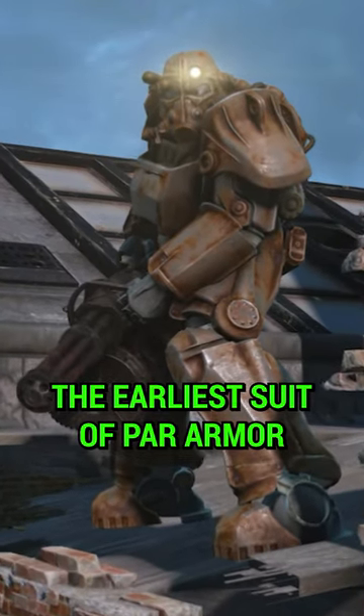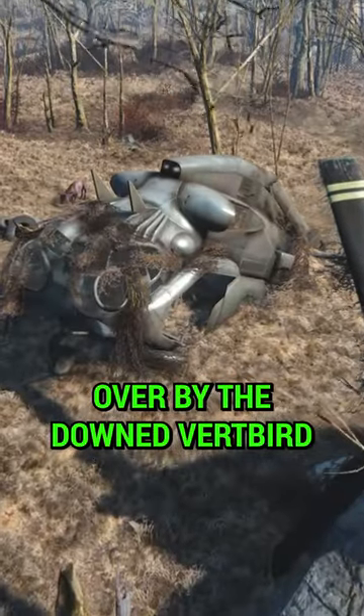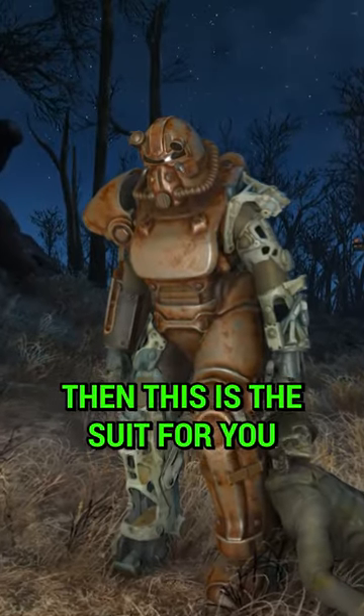Most players believe the earliest suit of power armor is the one in Concord, in the Museum of Freedom, but it's actually the one over by the downed Vertibird near the Robotics Disposal Ground. If you don't want to encounter Preston or go through that, then this is the suit for you.